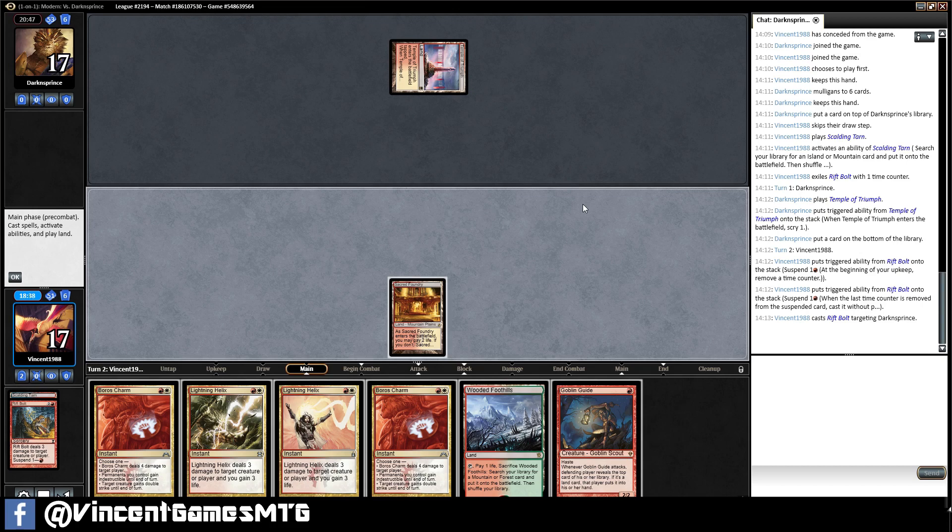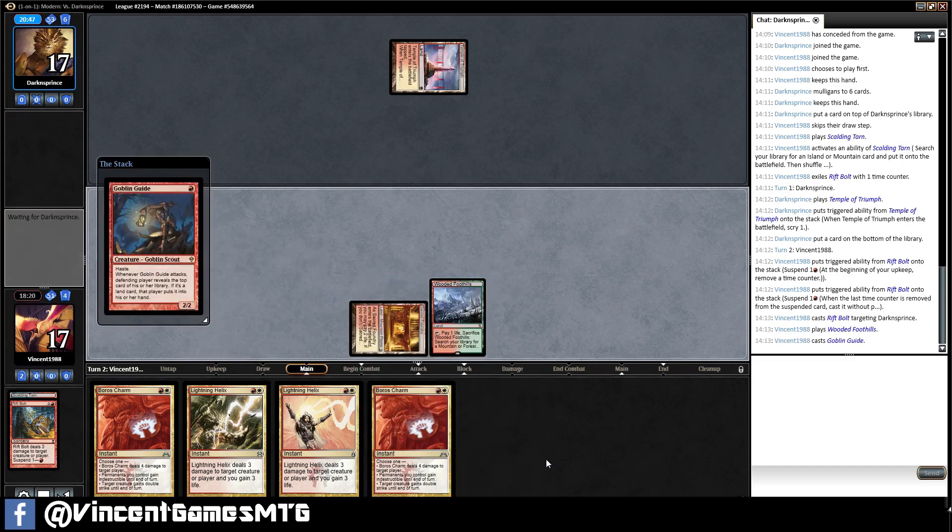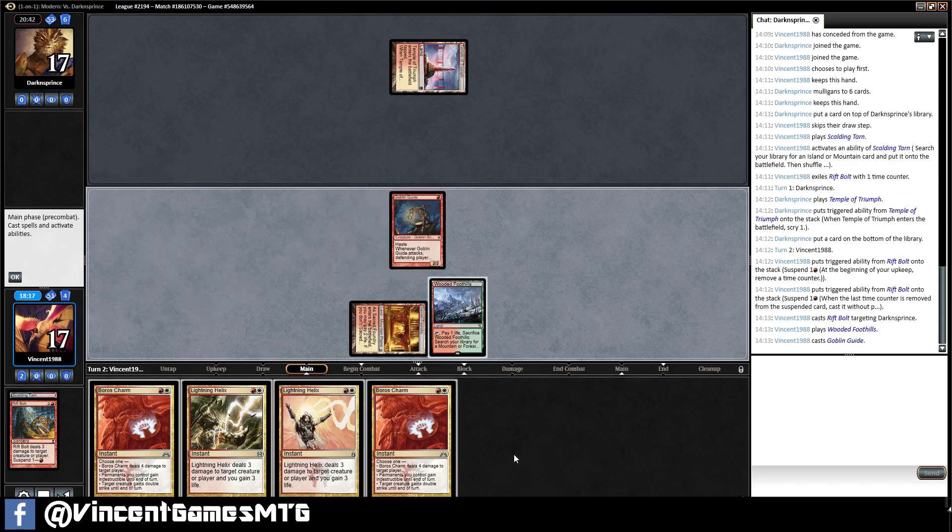We're really weak to Blood Moon. Like, really weak to Blood Moon. I think we want to resolve the Goblin Guide, keeping the foothills up — vaguely plays around Blood Moon. Well, I say vaguely. It doesn't really play around it at all.